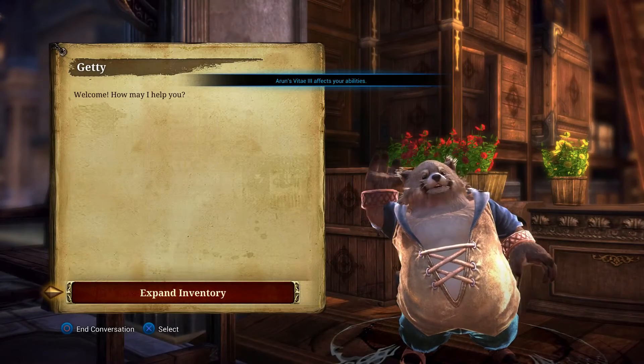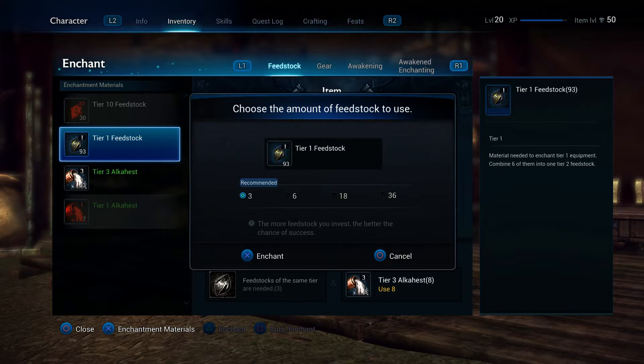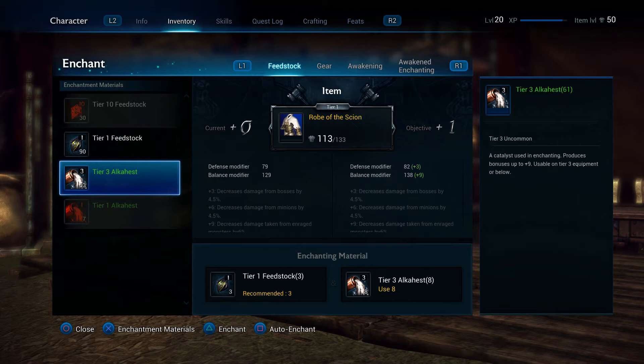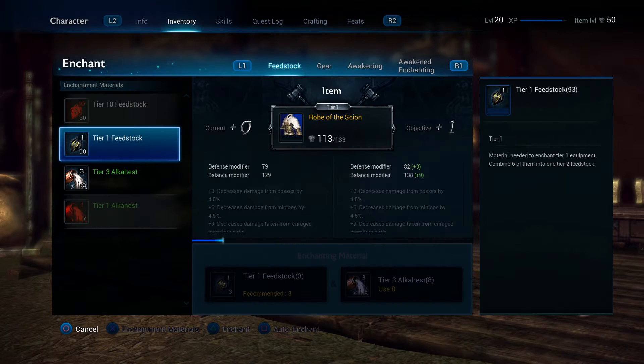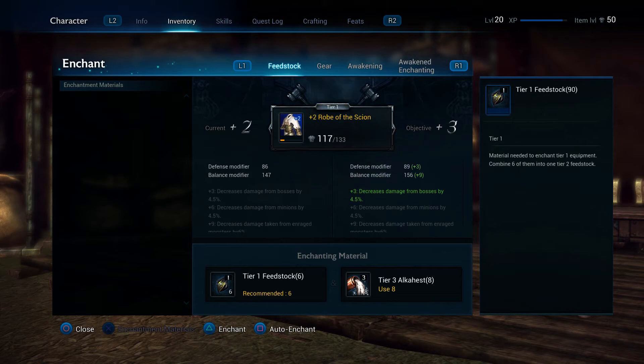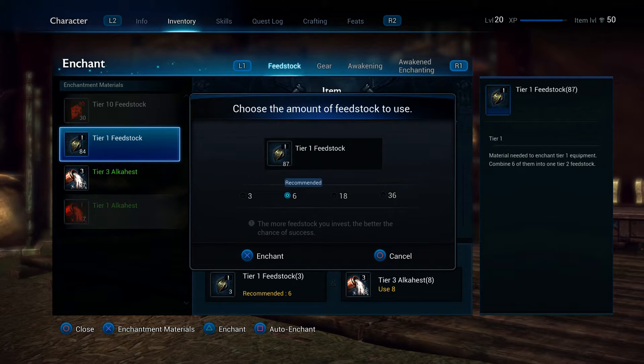Number 6: enhancing. Enhancing is made very simple — get the correct feedstock and combine it with your gear for a quick and easy upgrade. I usually go with the recommended settings for upgrading gear, but if you're feeling lucky you can use a tier of feedstock below the recommended. Just be warned you'll be burning through your Alkahest pretty quickly.